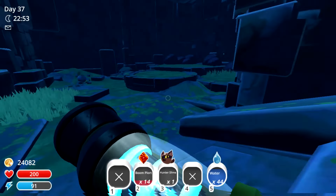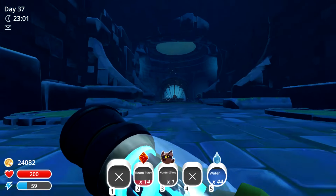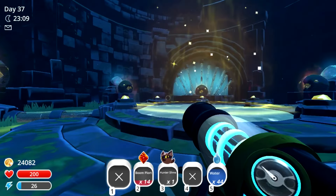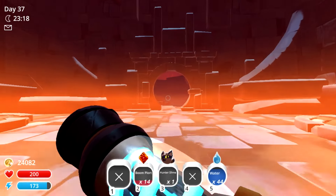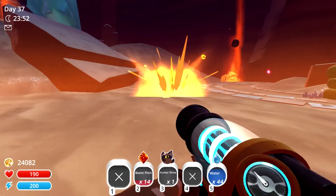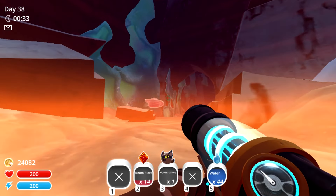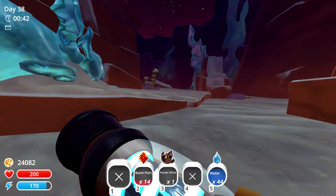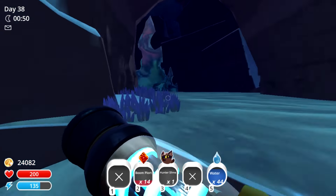Heading down below, you will need a slime key to access this door. This is the glass desert — the screen turns a little red here, and when this happens fire slime will spawn in this area. Here is the fire slime. Dervish slime will also spawn in this area and will just randomly pop up out of the ground.